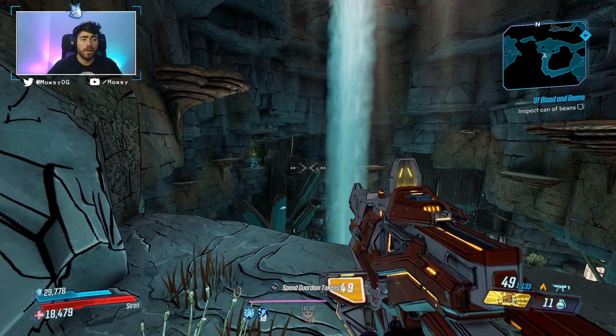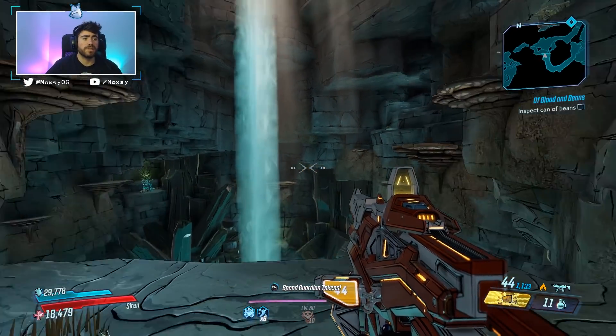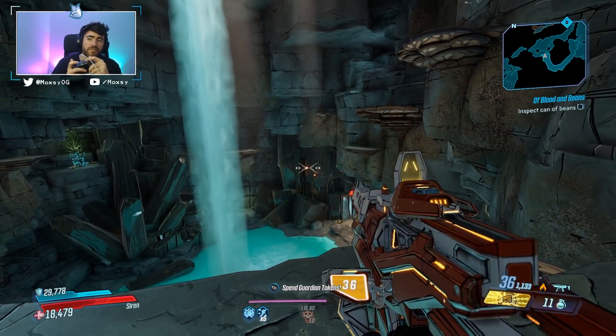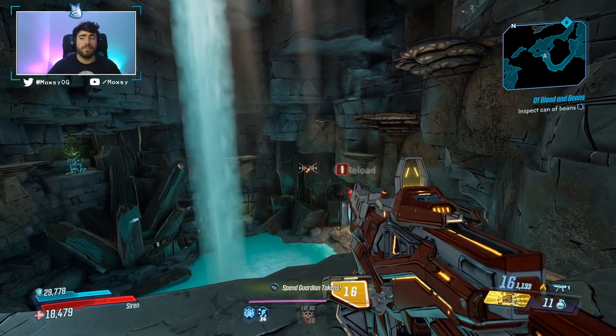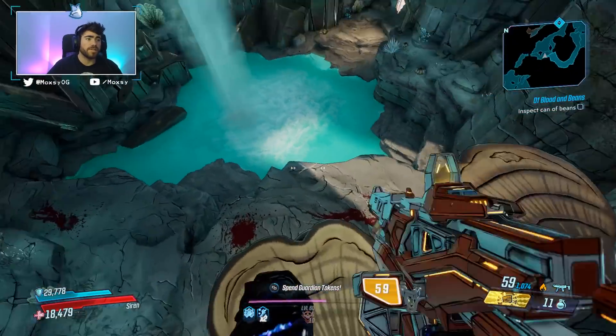Another interesting thing about this weapon: it is only burst fire. There is no other option besides burst fire. When you click the trigger and hold it, you get one burst — but if you tap it very, very quickly, you basically make this thing into a full-auto weapon.